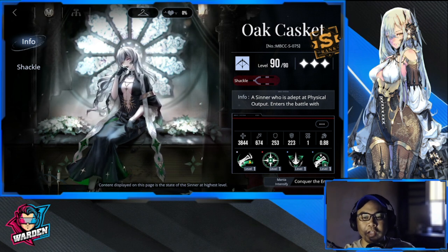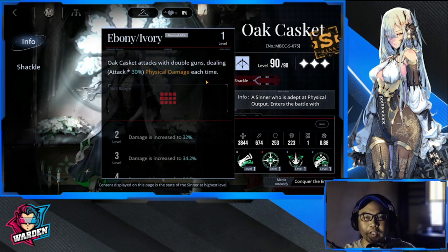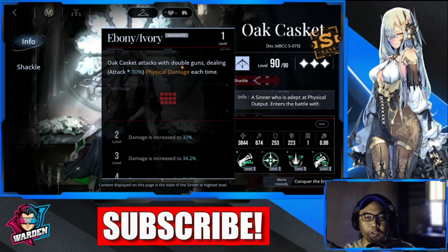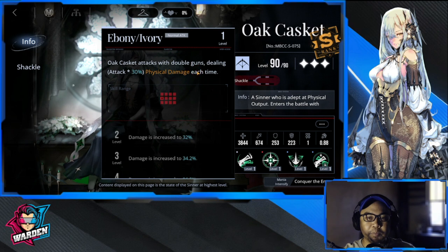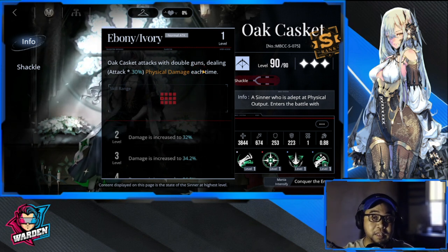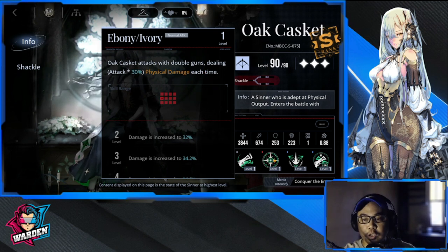For her basic attack, O'Casket attacks with double guns, dealing 30 physical damage each time. Langley actually uses one gun, but O'Casket uses two.